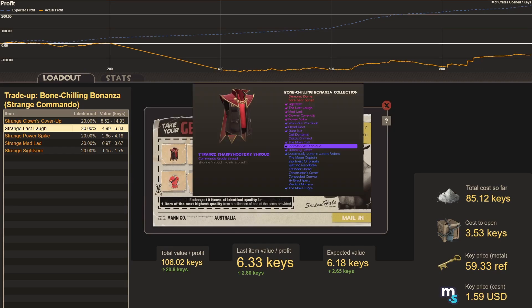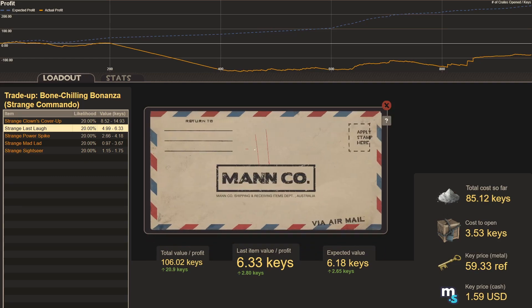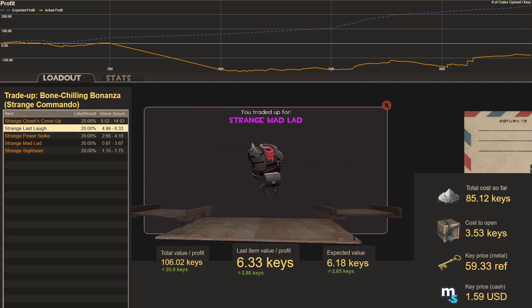Another assortment of Strange Bone Chilling items — cost 3.53 keys, making 2.65 keys on average. Anything but a Sightseer is a profit. Trade-up one hundred and three: Strange Mad Lad, second worst hit — huge range from 1 key to 3.67 keys. Remaining optimistic at 3.67 keys; a little dicey but we'll see.